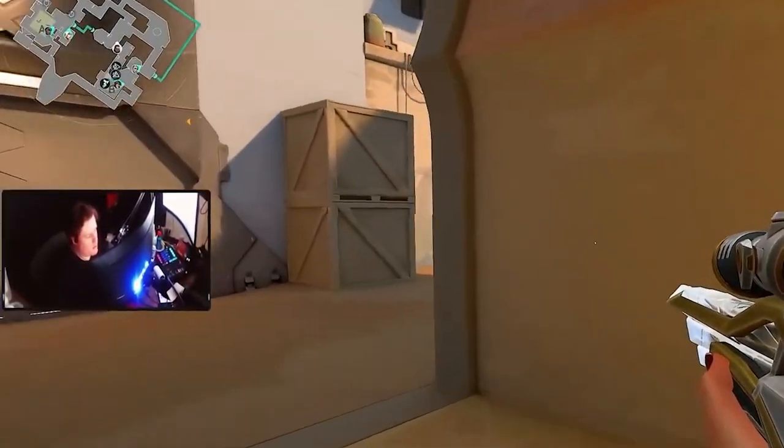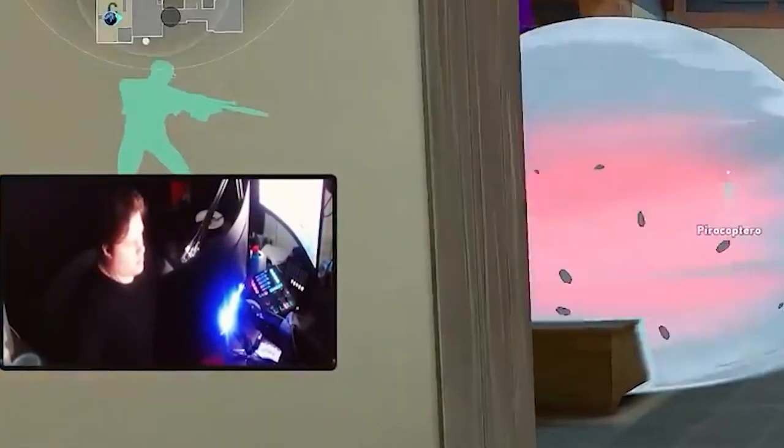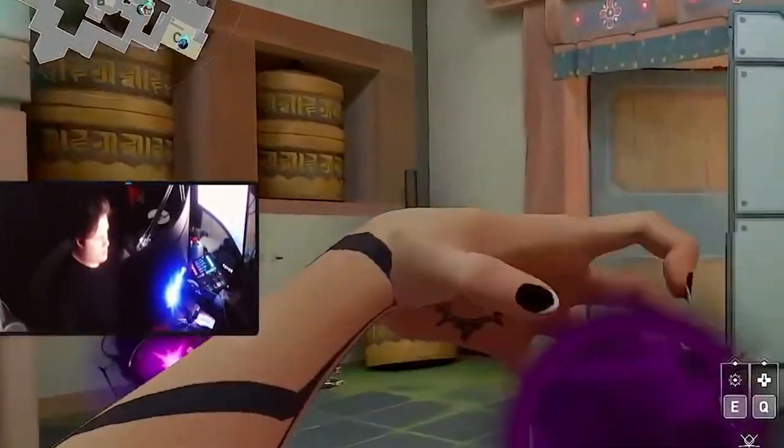When looking at the screen normally, it's hard to determine what movements the enemy is making. For example, if they're moving right, you can't really see that because it's hard to tell from a far distance. Even in close ranges, many pros feel more confident in their aim because it's easier to tell where the enemy is on their crosshair, and in turn be more confident in their aim.